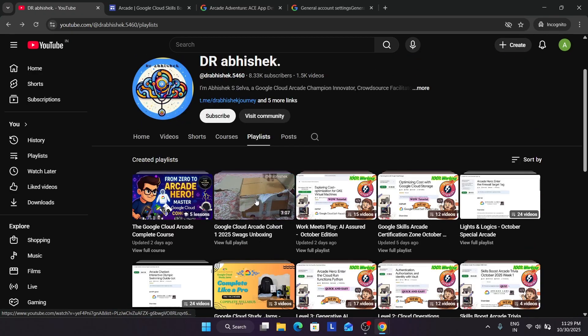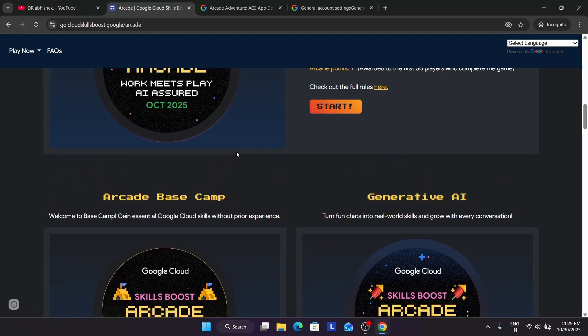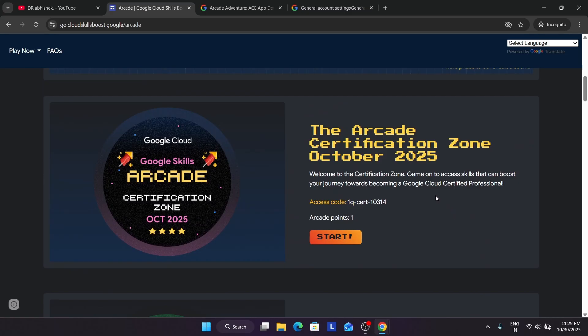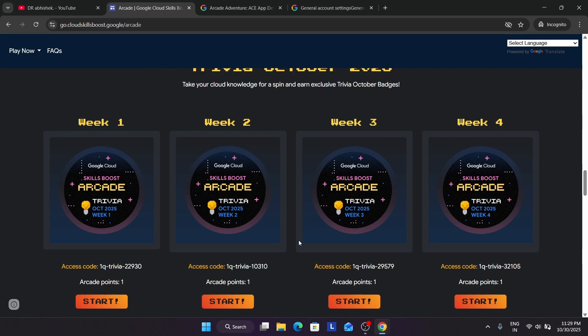These are multiple events and this is basically the previous cohort's swags. The major difference: the Certification Zone game awards points to everyone, but the AI Assured game awards points only to the first few people who complete it. Avoid the AI Assured game if you are starting fresh now. If you completed it in July you can continue, but otherwise avoid it. Complete the Certification Zone, Base Camp, Level 3, Level 1, Level 2, and all the weekly Trivia games.